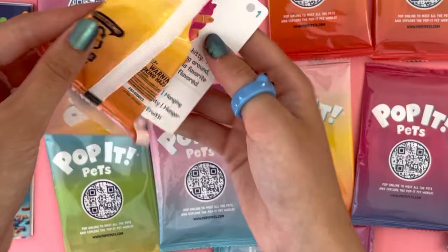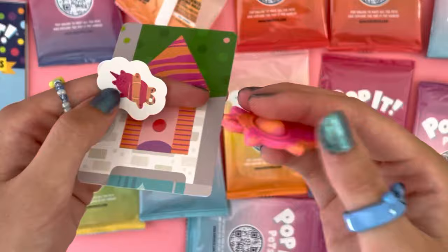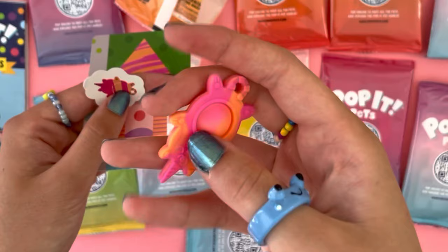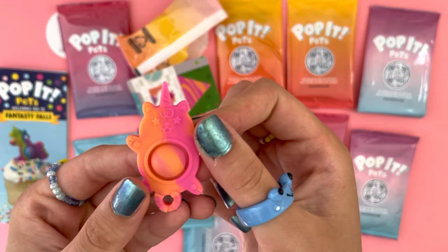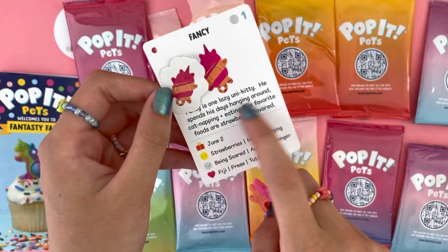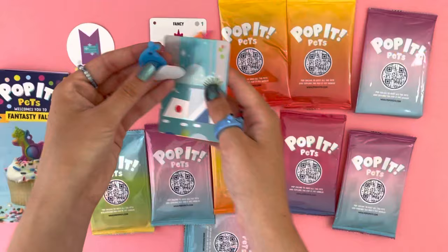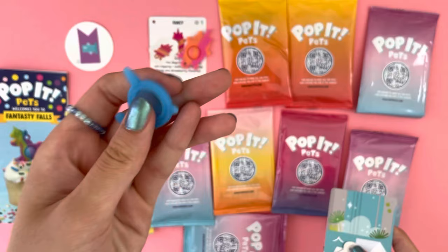Whoa, interesting! We got Fancy — I think that's the name. This card shows what house it lives in, there's a cute sticker, and this tiny Pop It Pet. It's so adorable — I love the ombre color and the pop feels really good. It looks like a unicorn kitty! On the card it says its birthday is June 2nd — comment down below if your birthday is June 2nd. It says it likes strawberries, naps, and having fun. They all have their own personalities!